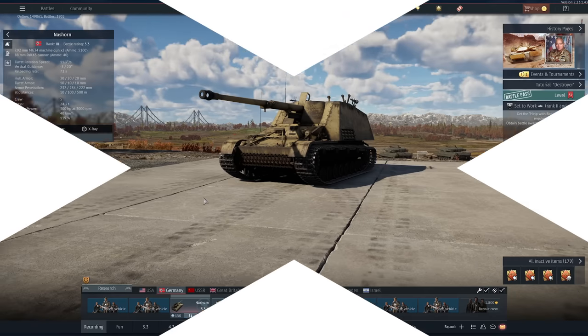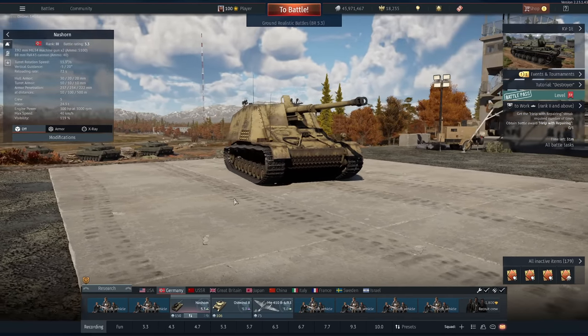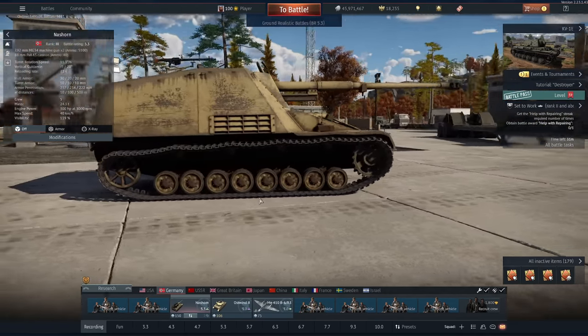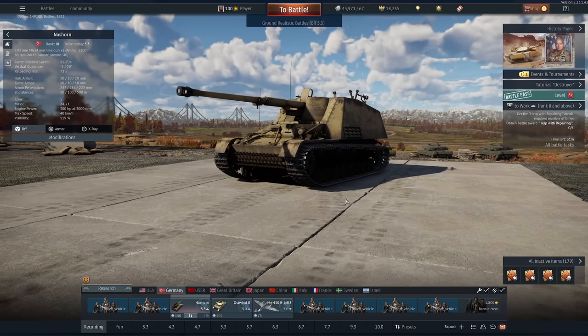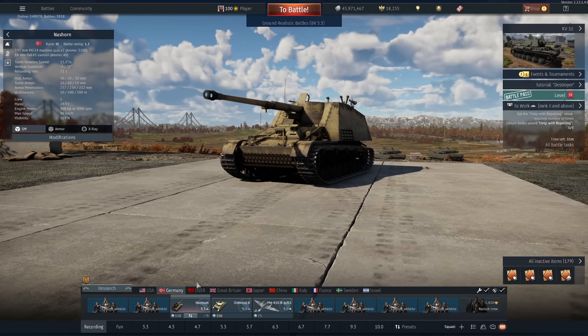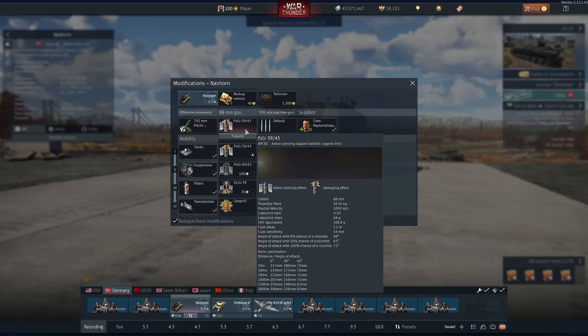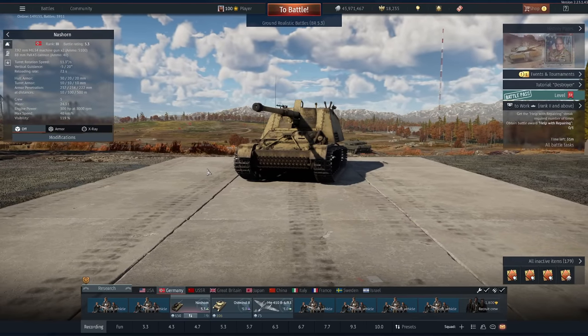Hi guys and welcome back to the channel. Today we're playing a tank that I have been requested many, many times. This is the Nashorn. I've played this thing on and off since it was 5.7. Now it's at 5.3, it can face vehicles down to 4.3 BR. When we focus on the armament, it's a very, very long 88mm. It fires the same shell as the King Tiger — 237mm of penetration point blank, with serious angle pen. That 108g of TNT equivalent is no joke. This is one of the most devastating guns in War Thunder.